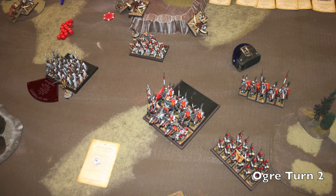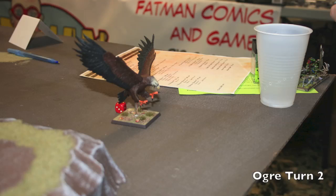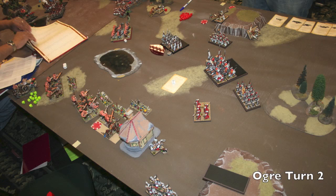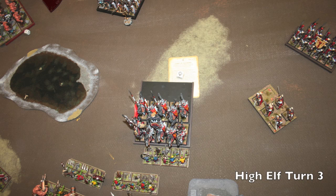Five Silver Helms down — big difference. In combat, the eagle does a wound to me which causes me to flee — it's so stupid. On a more positive note, I do a wound to the bolt thrower so my Saber Tusk is going to get some points. The other Iron Blaster shooting didn't achieve anything worth noting. I'm throwing everything I've got — I can't kill the Silver Helms. I'm out of range of the Phoenix Guard charging me so I have turns to react with Gnoblars to redirect.